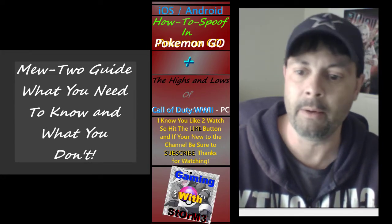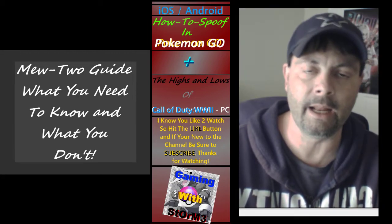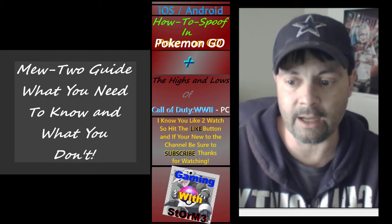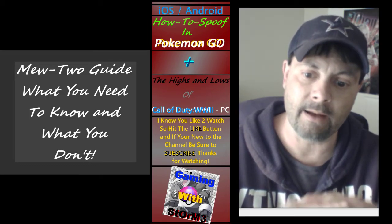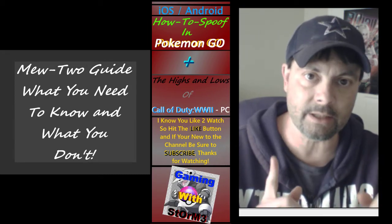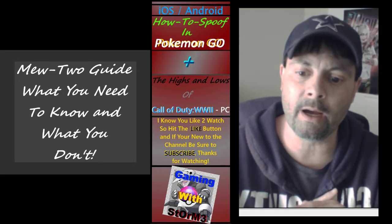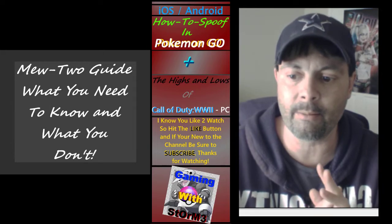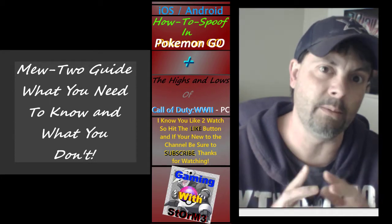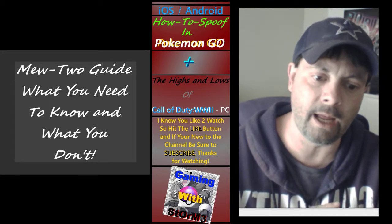Scizor is a bug type — Fury Cutter and X-Scissor. Shiftry with double dark moveset Faint Attack and Foul Play. Crawdaunt, the Corphish evolution, needs Snarl and Night Slash — another double dark set. Pinsir may be surprising — they're beast mode against Mewtwo with Fury Cutter and X-Scissor, just like Scizor. Those are the only two bug types that are currently beast mode against Mewtwo.